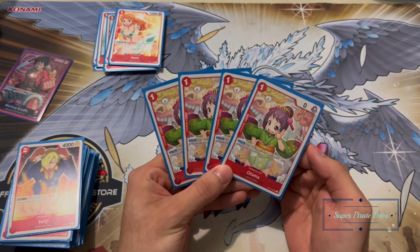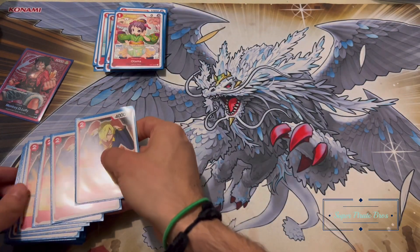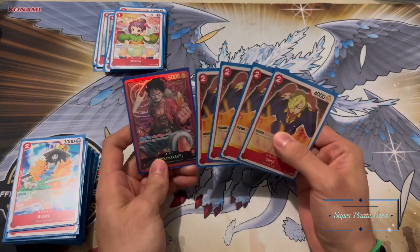Of course we've got Otama — she combos off with Jet Pistol the best, and if not, she's a 2k counter. Very powerful. I always love to see four of hers.